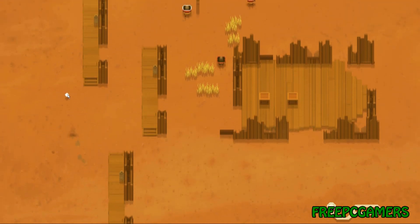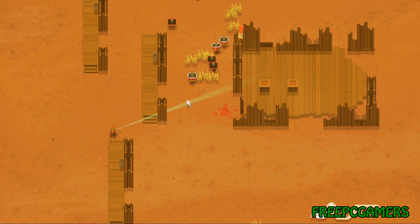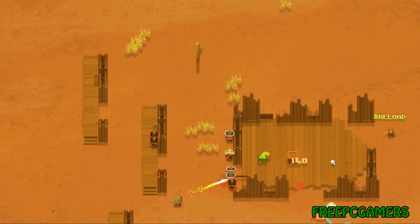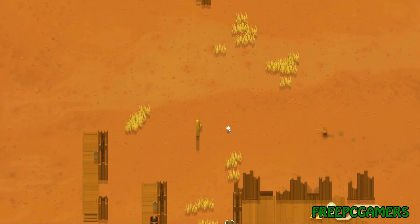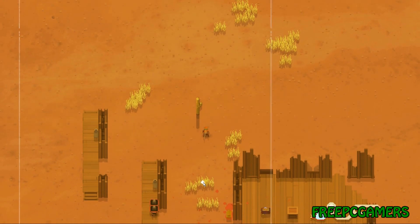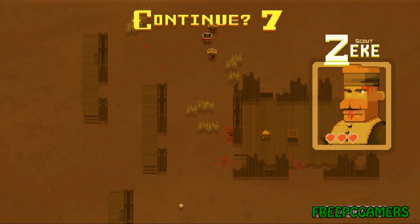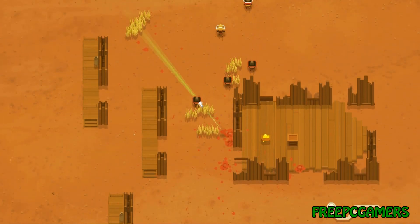I'm gonna play one more round and then we're gonna end this. Holy crap, there are a lot of enemies — this is gonna be really hard for Zeke, I'm gonna die for sure. Running is the best strategy right here. Let me use this place as a hiding spot and flank these guys. All right, that's it for me — thank you for watching! If you guys enjoyed it, please make sure to check out the link in the description for the download. I highly recommend this game to everyone. I'll see you guys next time on freepcgamers.com.